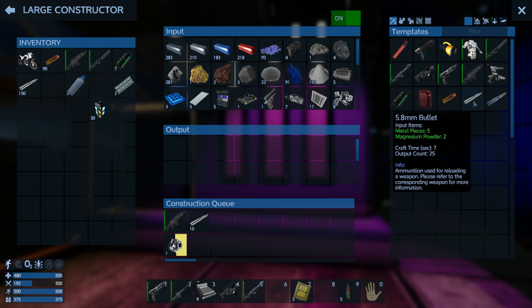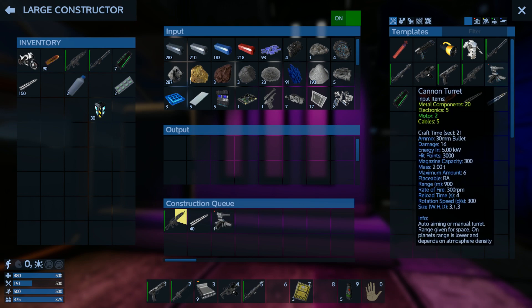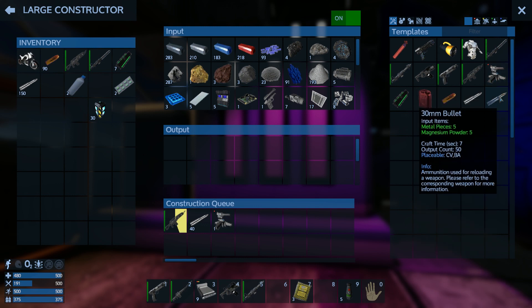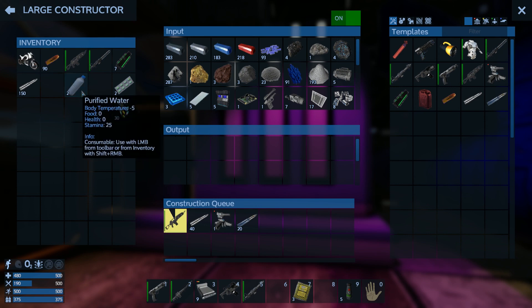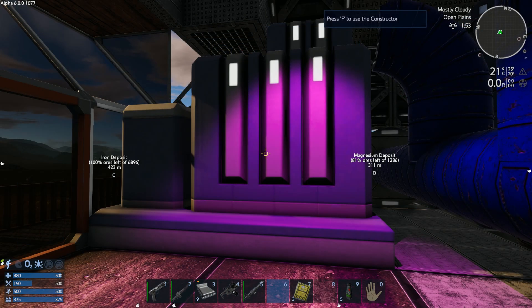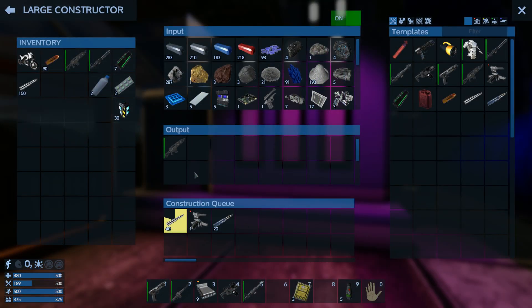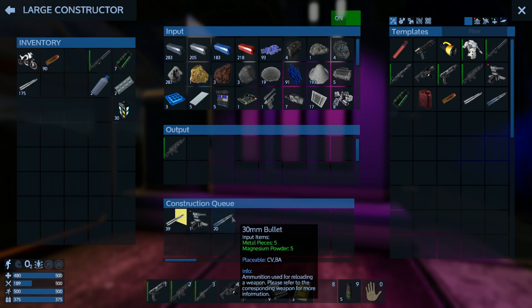Everything is in order. We can craft an assault rifle — let's queue up 100. Also a cannon turret, and let's make 1000 bullets, I should have enough materials for that. Actually, I realize I already picked up an assault rifle, so I didn't need to craft one. But it's fine — you don't need to craft one since you'll get one as a pickup.